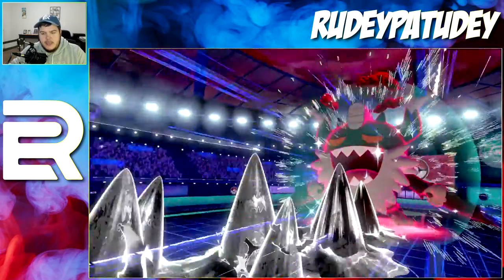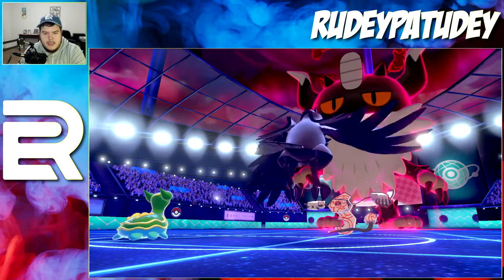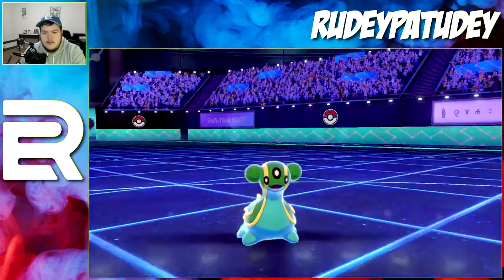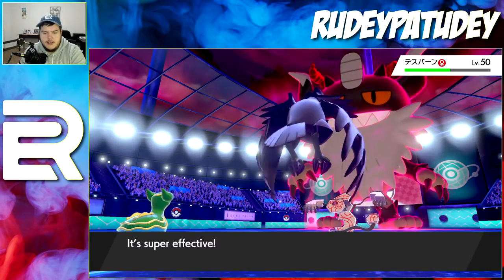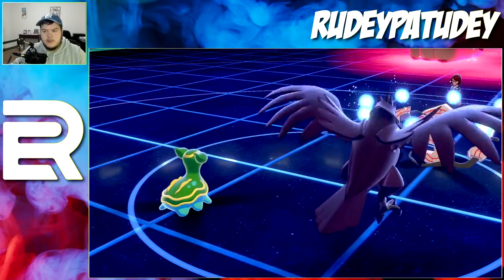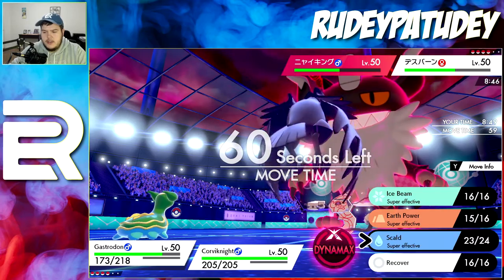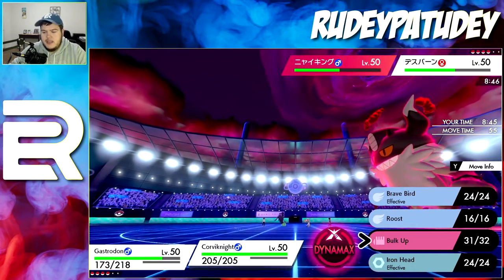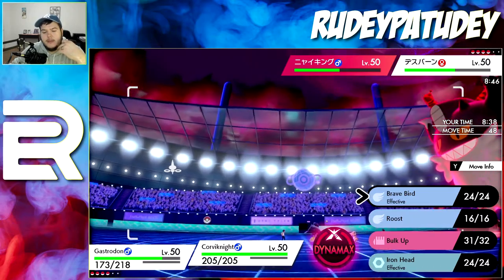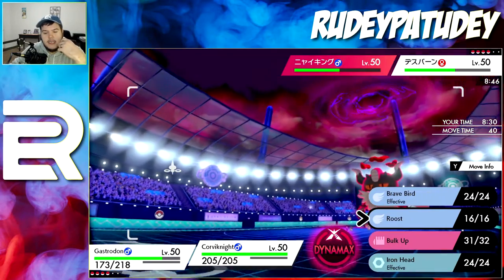He's just trying to raise his defense — probably a good idea since I'm bulking up with Corvinnight, so he wants defense. Skull Bash should do some good damage — not as much as I wanted, and the burn doesn't go through. Now that ugly Trick Room is up. He has Leftovers on that. I'm gonna go for another Skull Bash since I go first, and then honestly consider one more Bulk Up.